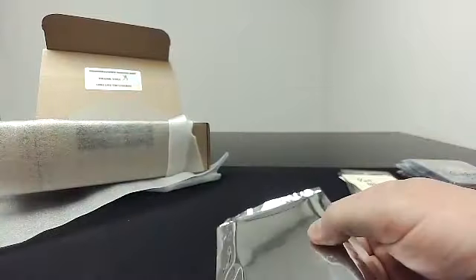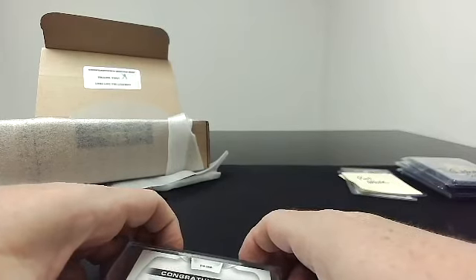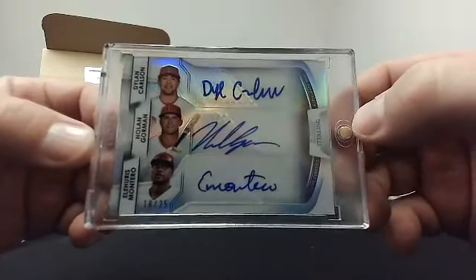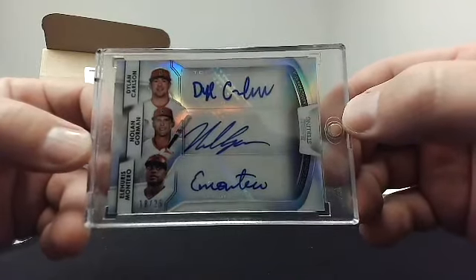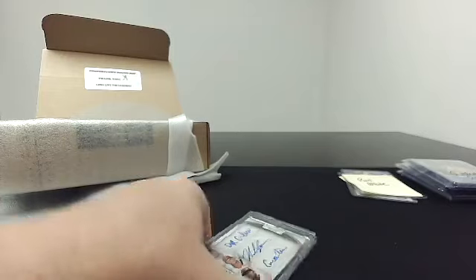The last silver pack — this one's thicker. This is Richard. This has a one-touch in it. Richard, you dirty dog. This is a 2020 Bowman Sterling triple auto — Dylan Carlson, Nolan Gorman, and Elehuris Montero, numbered to 25. Richard, you dirty dog. That is a nice card right there. Congrats, especially when Dylan Carlson takes off this year, and Gorman for that matter.